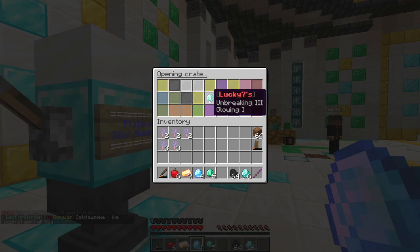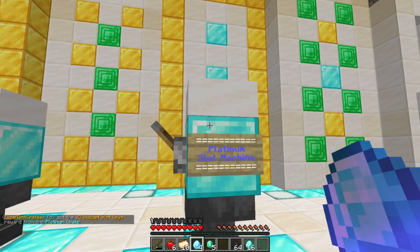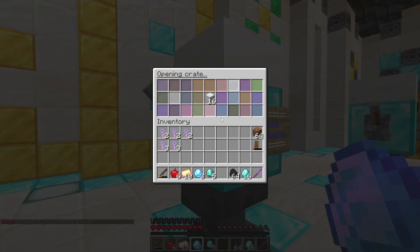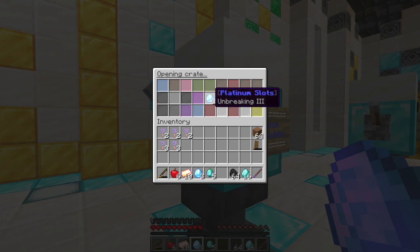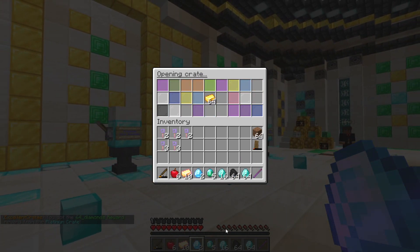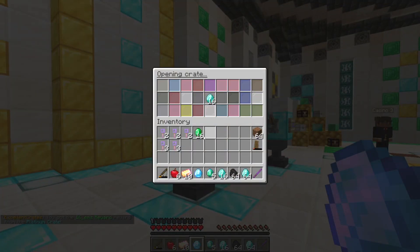We got three budget slots to open, let's keep going. Hopefully we get some emeralds because emeralds are a big income source on here. We've got a ton of diamonds — one stack and 16 so far. We've got a ton of lucky slots still to open, and we got more emeralds — let's go!